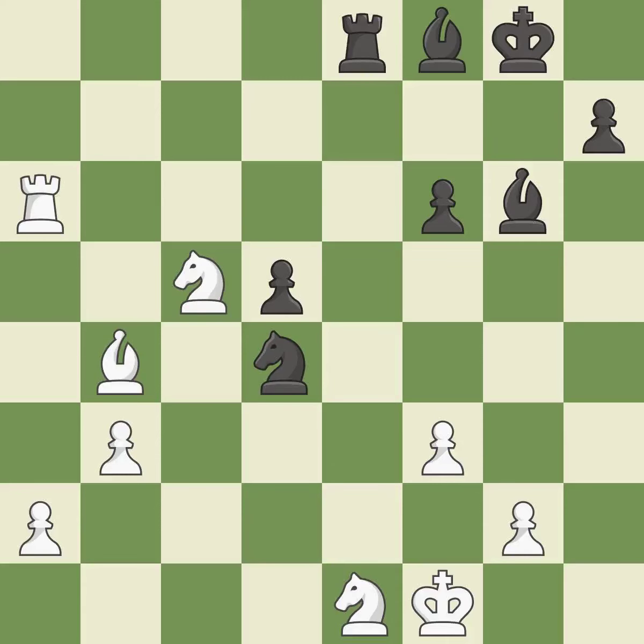This shifts the bishop to a square with more activity, giving it greater scope. This poses a material threat. This threatens to fork pieces. This prevents the opponent from being able to win material — it is excellent. The best choice is this one.